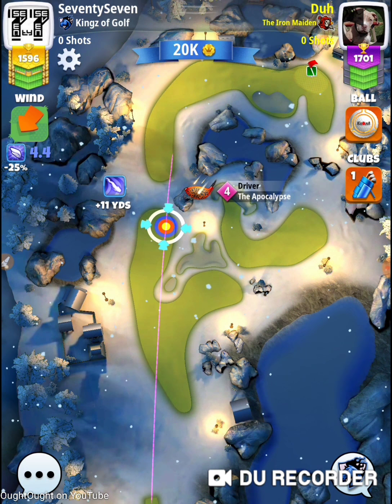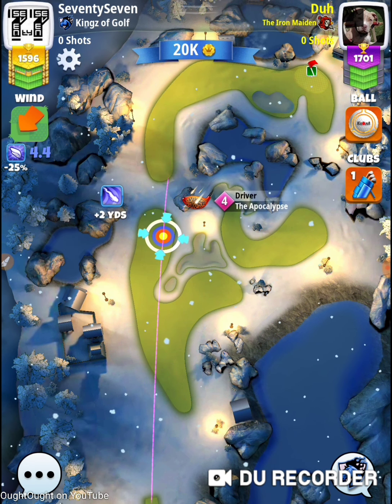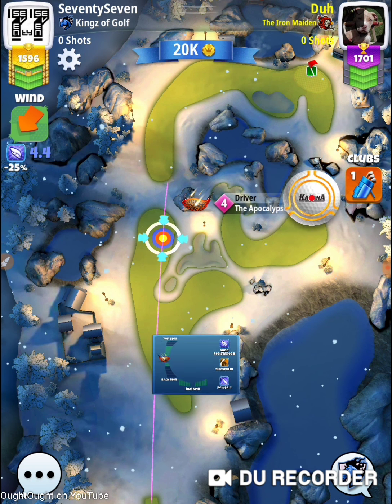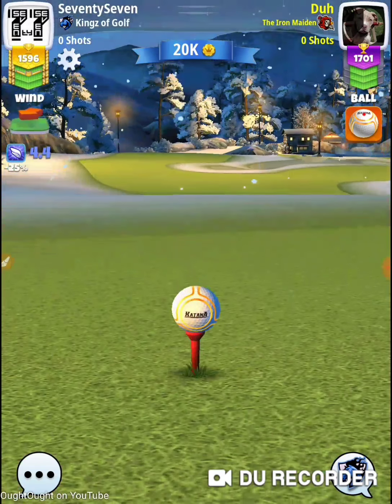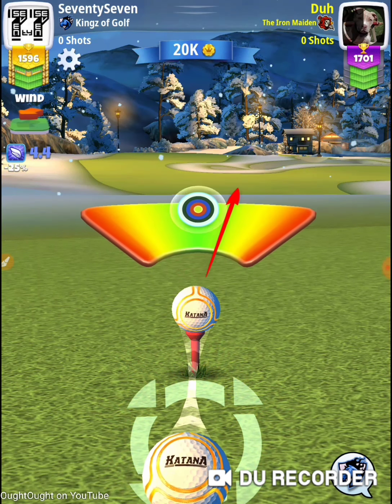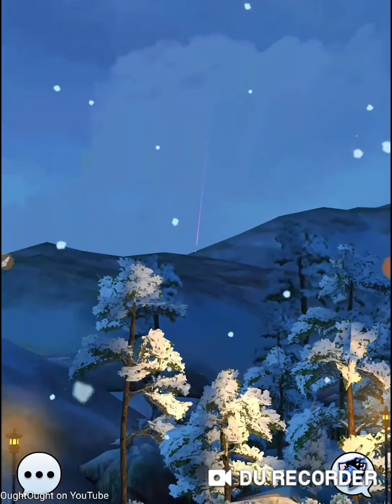They're going to give us big headwinds on all these holes, so we're not going to get really good reads. I'm just wondering if over there on the right-hand side there isn't some max overpower hook shot you could do and try and get on the green in one. It looks like that might be possible.